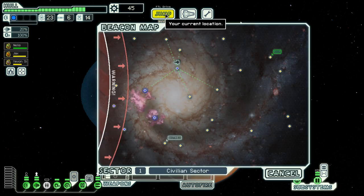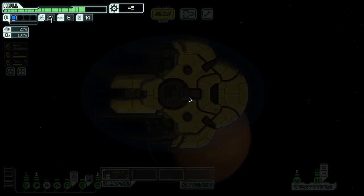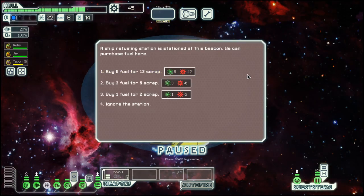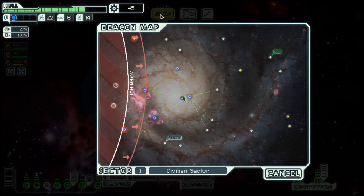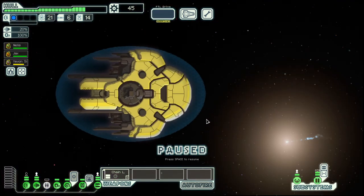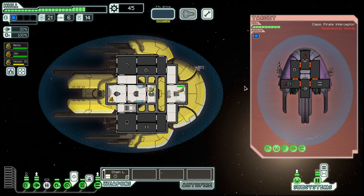Let's explore the field — we get fuel, very nice. Let's go down. We can buy more food but we are pretty stocked, so we will forego this option and hold on to our scrap.